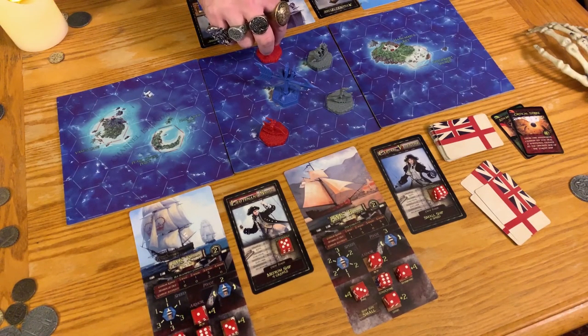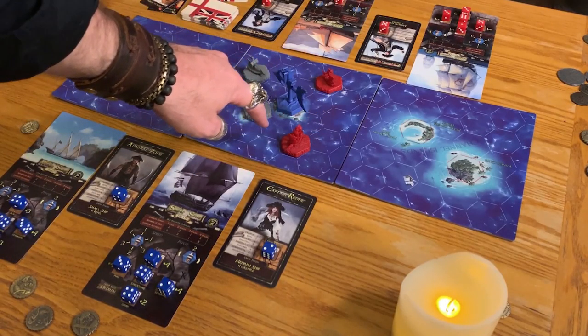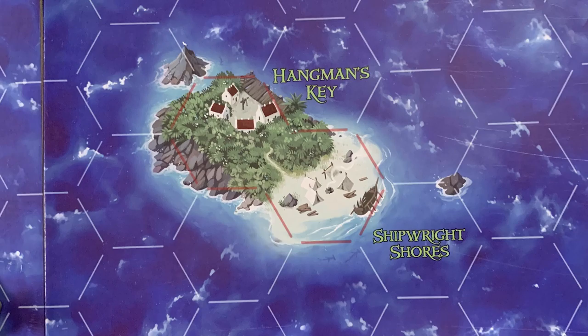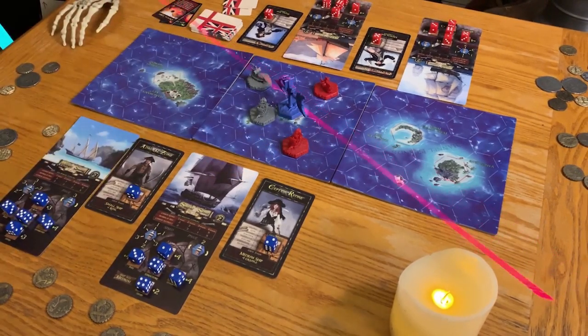Once you get within cannon's reach of an opponent's ship, it's time to make some noise. To attack with your cannons, pick a target — an enemy within range that you have line of sight to — and also pick which part of that ship. Each hex has six sides, but it really comes down to four parts: the bow, the stern, port, or starboard. Your ship card shows how well you'll do at certain distances — pirate ships tend to be more effective up close, whereas the British hit better from afar. For line of sight, measure from the center of your attacking ship's hex to any potential target on the enemy. Hexes with red outlines show obstacles — you can't shoot through those. You can draw a line with your finger to check, or use a string, or a target lock laser pointer, which works like a charm.